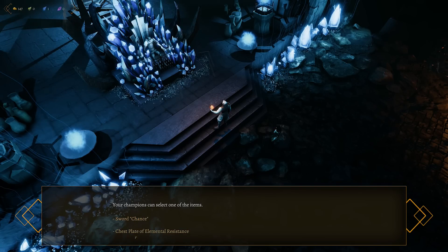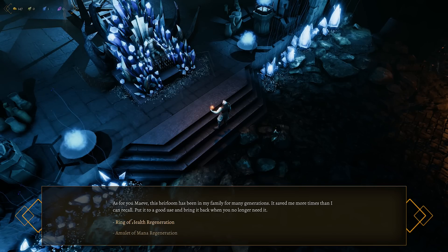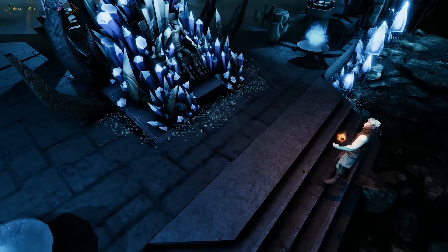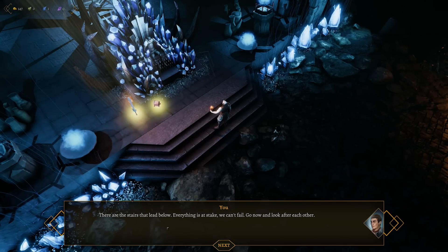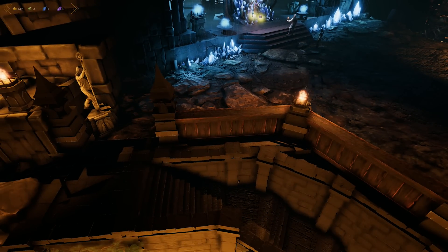The sword or chest plate of elemental resistance - let's take the sword. Maiev, this heirloom has been in my family for many generations - put it to good use and bring it back when you no longer need it. Ring of health regeneration or amulet of mana regeneration - let's take health regeneration. There are the stairs that lead below.